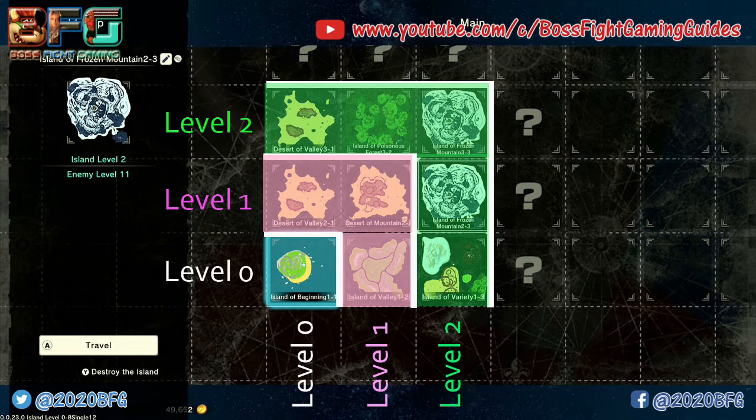Please grab a pen and paper and pause the video — we need to write some things down to keep track. To unlock level one islands, it costs 20 wood and 100 coins. Level two islands cost 40 wood, 10 iron ingots, and 1,000 coins. Keep that in mind as you may need to fetch resources again if you haven't unlocked them yet.